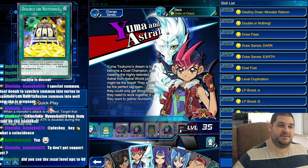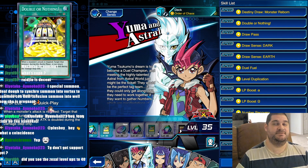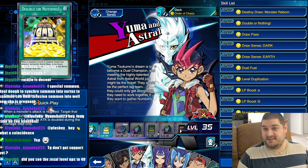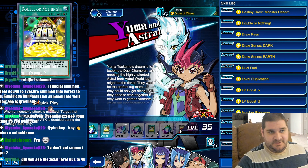For Yuma's level 38, we are getting another copy of Double or Nothing. This is completely pointless. Double or Nothing is a searchable card once we get Utopia Double. I was kind of hoping that this would be Utopia Double — I guess Utopia Double is probably going to be his level 45 card. Regardless, I don't think Double or Nothing is a card that we need more than one copy of, so getting a second copy feels pretty bad. I don't think anyone is going to play this card at 2, so this is kind of a dead level up. It's a good card, but you just only need one.